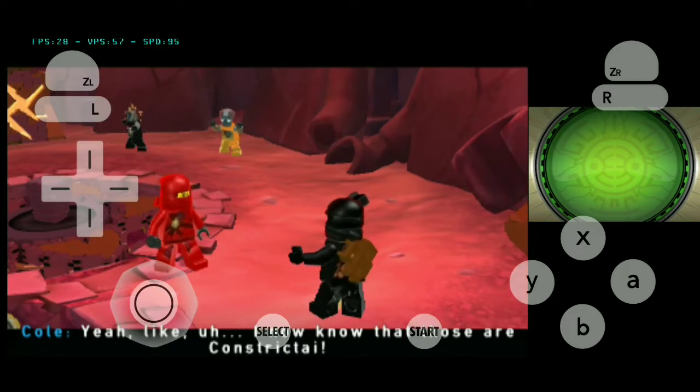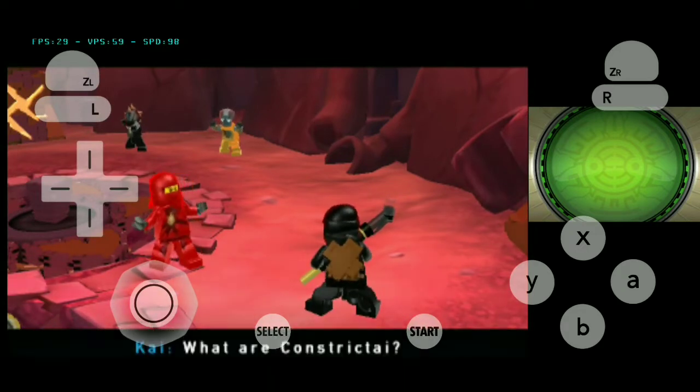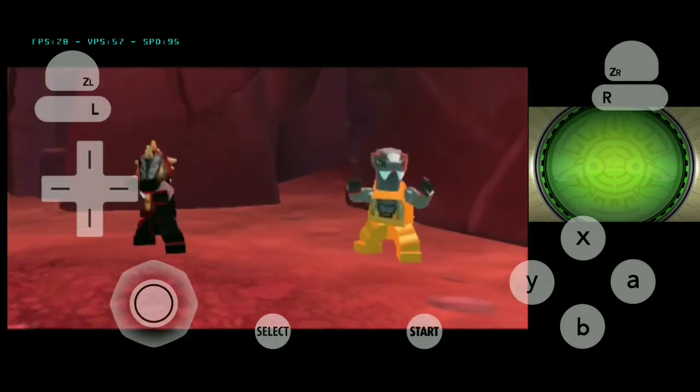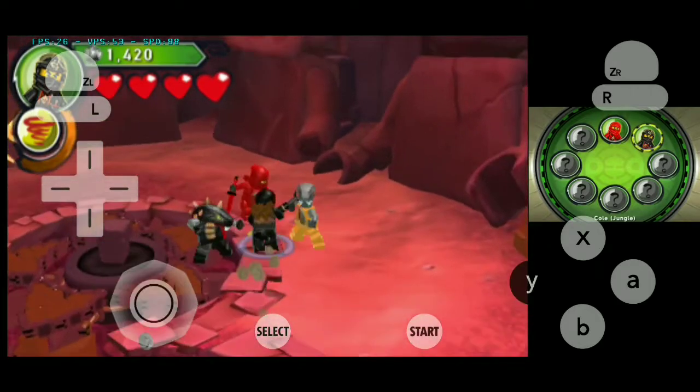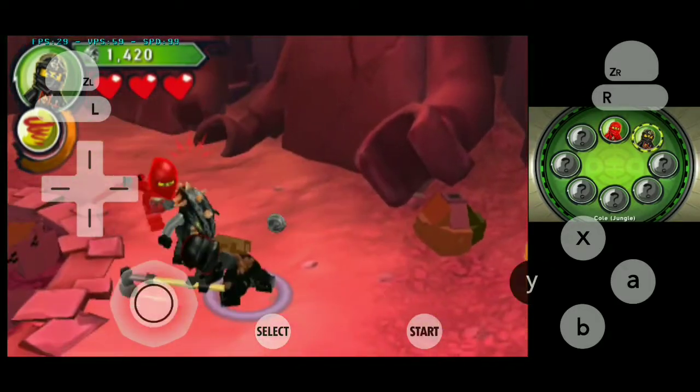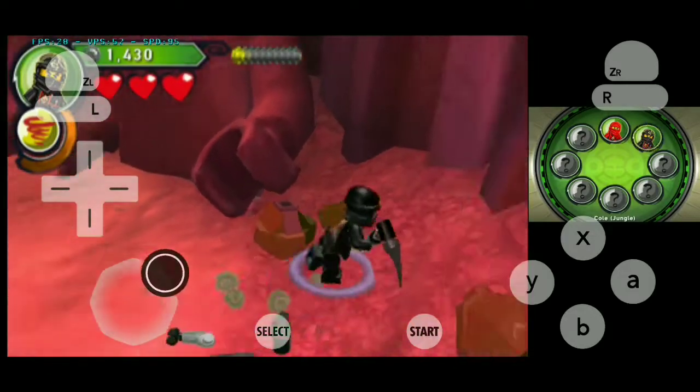I now know that those are Constricti! What are Constricti? Those snakes behind you. Cole has got his elemental powers back as well as his moves. So let's test his powers by defeating this enemy.